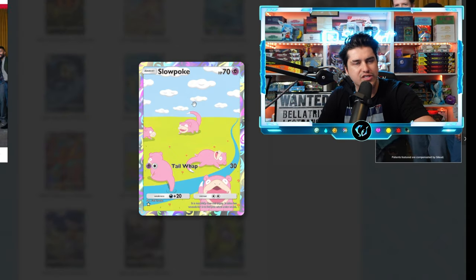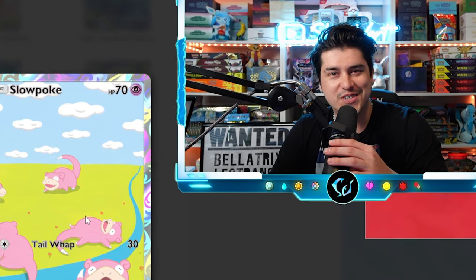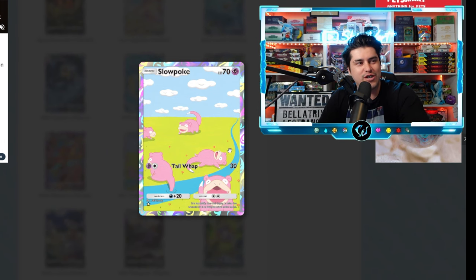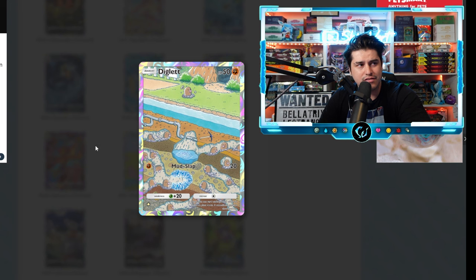We got Slowpoke up next. Although this card is really cool, there's something that makes it way cooler — if you take this little square around the Slowpoke, that is the original artwork from what I think is Fossil. This card is like an extended artwork of that original one, which I think makes it really cool. Without the story behind it I'd probably go C, but with this story I think it's a really strong B tier.